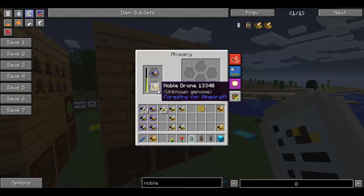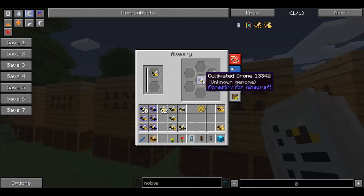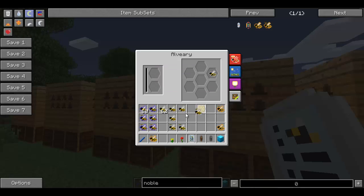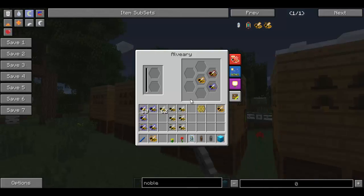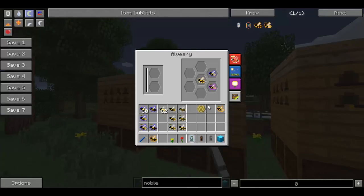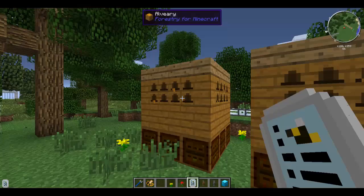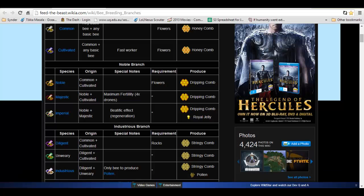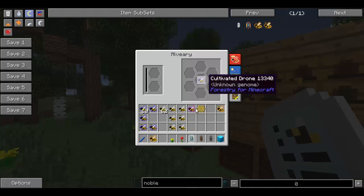If you do happen to get yourself something along in the rocky region, just leave them for now and we'll come back to them later. We're starting to work with cultivated and noble now. Oh, we've got a majestic already! And a diligent. I wonder why we've got a diligent there — there's another diligent as well. The diligent is actually part of the industrious branch, which is what I was saying the common and cultivated can make, which is why we had some stringy-combs earlier. I've made one of those and I'm going to leave them aside for now.